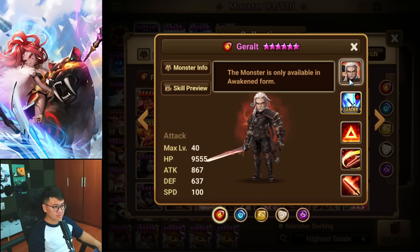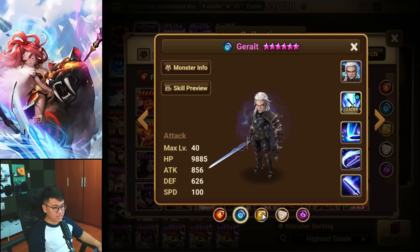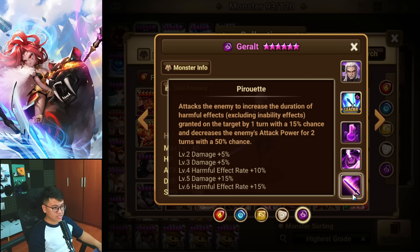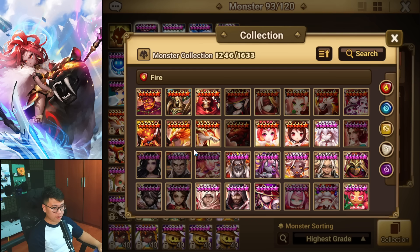Checking the stats in-game now — Geralt has 100 base speed. Not sure if he awakens into accuracy, but hopefully he does. All the Geralt variants have elemental leader skills so it's not too unfair, and they all have 100 base speed.